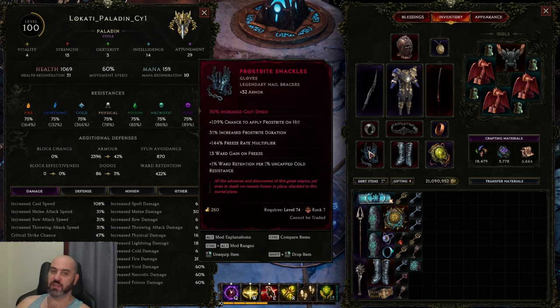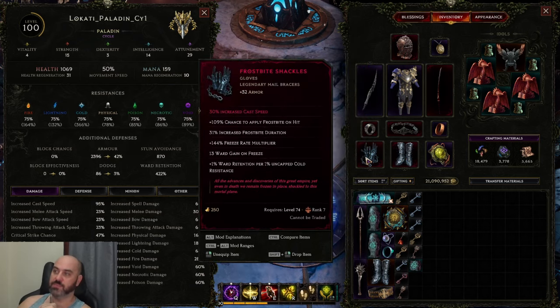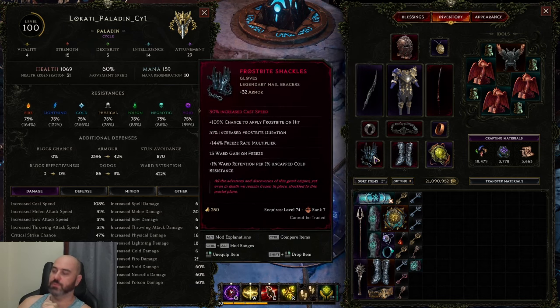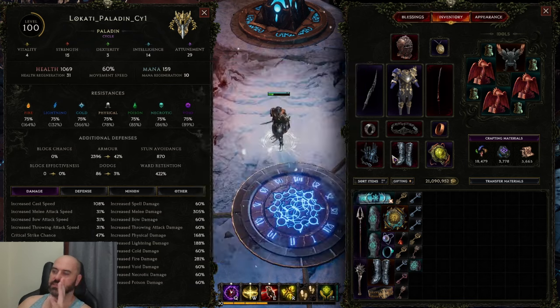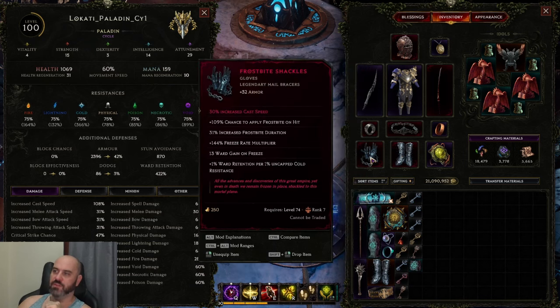If you use Frostbite Shackles, you only have a couple of choices for getting ward per second. You can slam ward per second on Frostbite Shackles, or you can run Last Steps of the Living to get ward per second, which is required to trigger the ward from Healing Hands. I chose to put cast speed on my Frostbite Shackles and run ward per second on my boots with Last Steps of the Living. You can instead put ward per second on your Frostbite Shackles and run Solrond Steps or any other boot that fits. You can mix and match these pieces however you want, so long as you have a source of ward per second and Frostbite Shackles for ward retention.